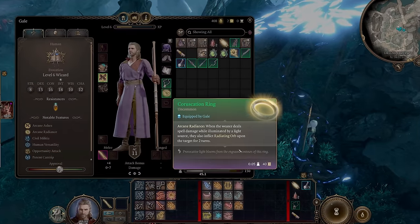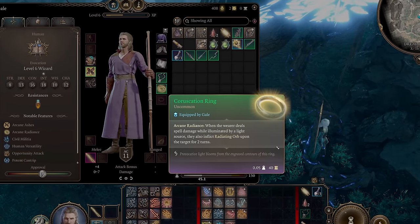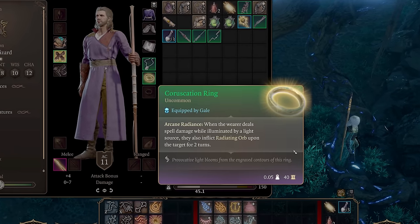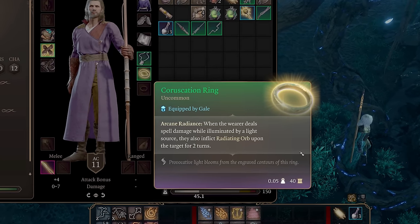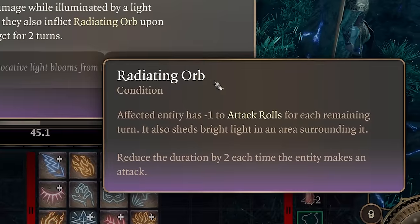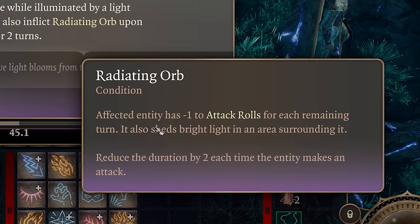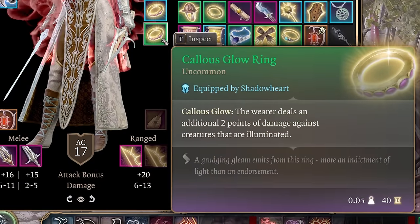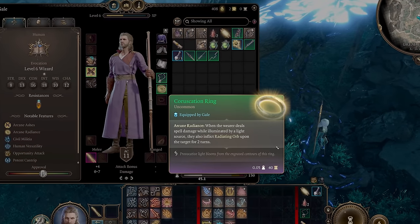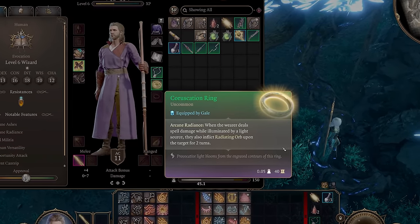When it comes to rings, the first ring you're going to want is the Coruscation Ring. This ring inflicts 2 turns of radiating orb upon the target when the wearer deals spell damage while illuminated by a light source. Radiating orb is powerful because it gives minus 1 to the target's attack rolls, and it also enables our next ring, Calus Glow Ring, to deal additional damage. The Coruscation Ring can be found very well hidden inside the cellar of Last Light Inn inside a heavy chest.